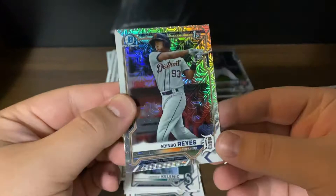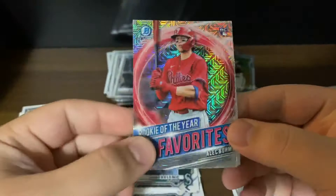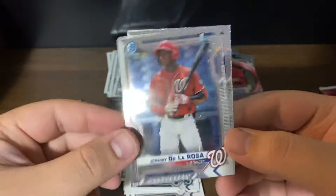There we go — Adinso Reyes Bowman First, a Max Meyer prospect, a Rookie of the Year Favorites Alec Bohm rookie, a Jeremy De La Rosa first Bowman prospect card, and a Blaze Jordan. Very good pack — very good pack. Can we match it with our last one? Can we get an auto potentially?